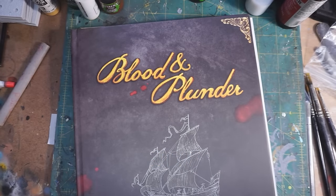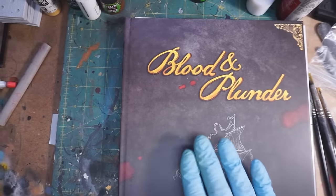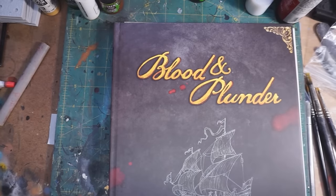Hey everybody, today I'm going to be taking a look at Blood and Plunder. This is something we might call an unboxing, if there was much to actually unbox — it could be an unfolding, an unopening. But actually there is more to look at than just the book. I got my Kickstarter today, which includes the rulebook, which you see here, and some miniatures and a ship.